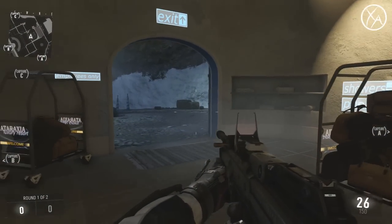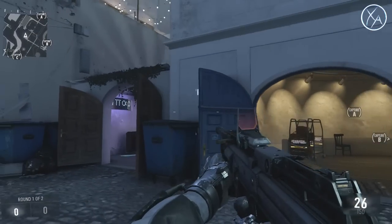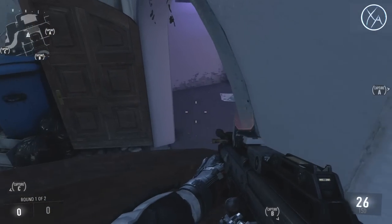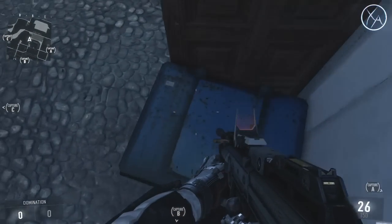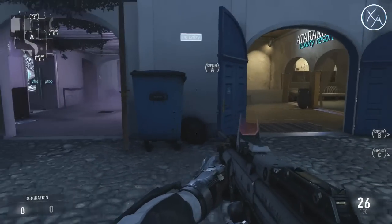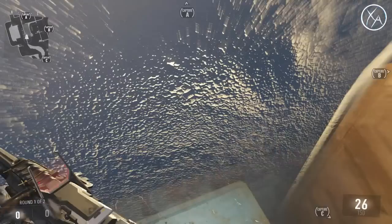Just a spot to be aware of: as people come through this doorway, someone will sometimes camp right up here, look over top of the doorway, and pick you off as you run through. It works both ways — all they have to do is jump up here and they can pick you off coming through. So just be aware of that spot, and don't be that guy who uses it — it's kind of a stupid spot and you're not going to get a ton of kills there.